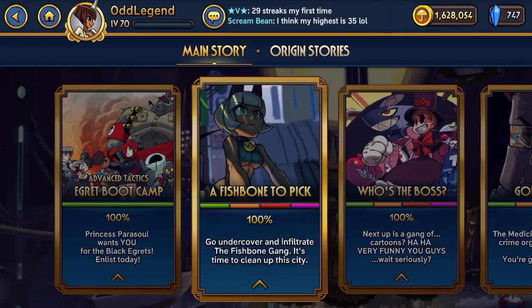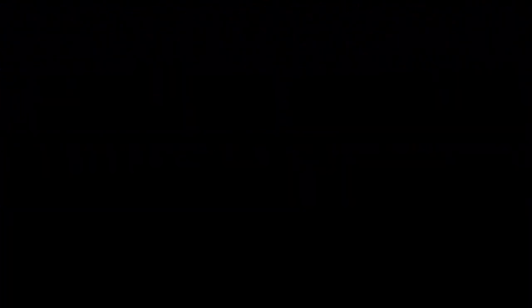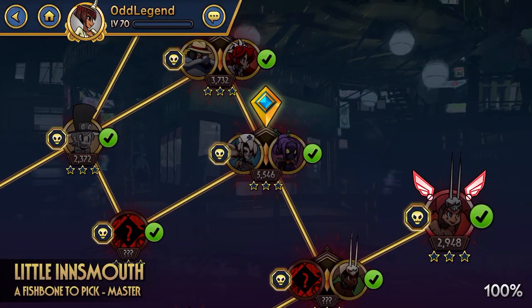I'm just going to break down the modifiers, the special modifiers for the master section. I figure most people can complete the other three sections without too much help, or at least they will after a little bit of work. So I'm just going to explain the special modifiers, play a couple of the nodes to showcase what kind of fighters and strategies will work well, and maybe point out some specifically difficult nodes that each map has.